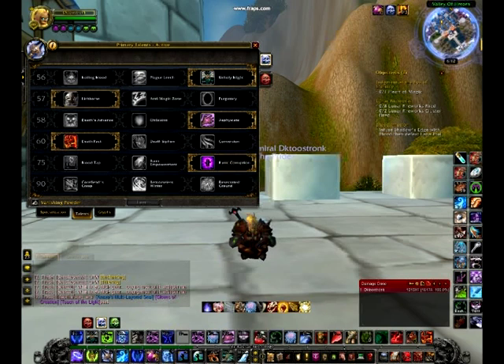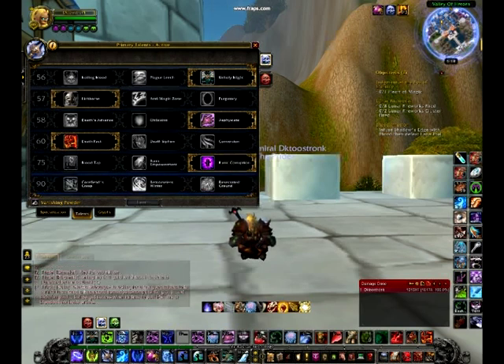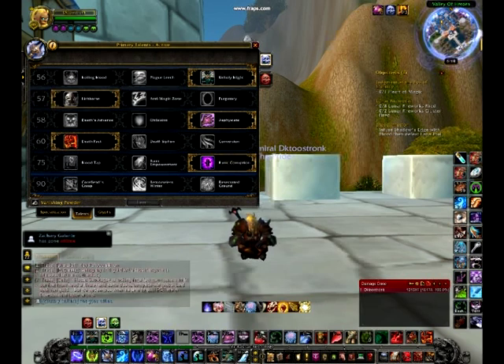Next, I took Death Pact. Taking Death Pact over Death Siphon was a much harder choice than the last three. The reason I took Death Pact over Death Siphon was because I've tried them both out — Death Siphon seems like it would work better, but under the circumstances, Death Pact is much more efficient. Lastly, I took Runic Corruption. Taking Runic Corruption over Runic Empowerment is based completely on your gear. If you have no gear, I would take Runic Empowerment. But because I am geared, I took Runic Corruption — I already have so much haste it takes my runes about six seconds to regenerate, and that gets doubled, so all my runes are coming back within one proc duration of Runic Corruption.